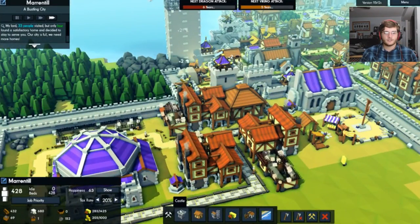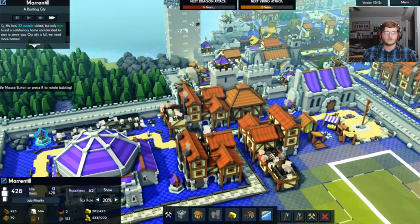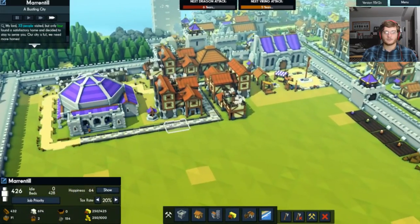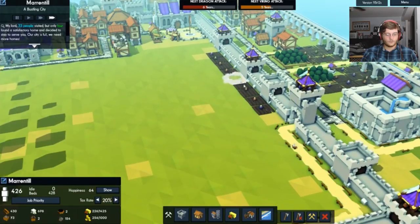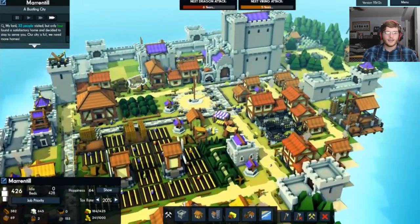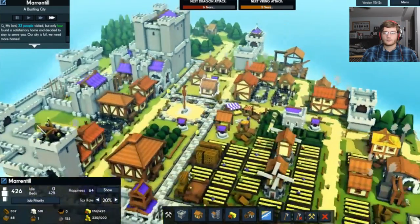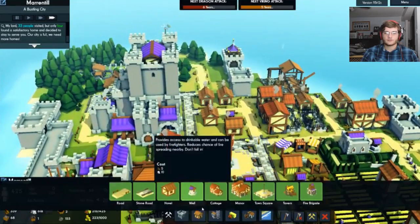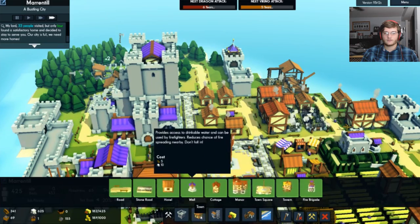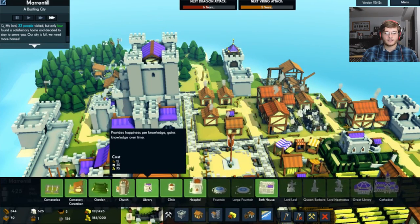We're gonna make so many places for people to live that they're gonna have to live here — simple as that. Oh man, we have a whole bunch of stuff burned down over here — that's one of the issues. Put a hovel down here, nice little hovel, but it's not facing anything though. What's the point of that? Make another clinic, a library.